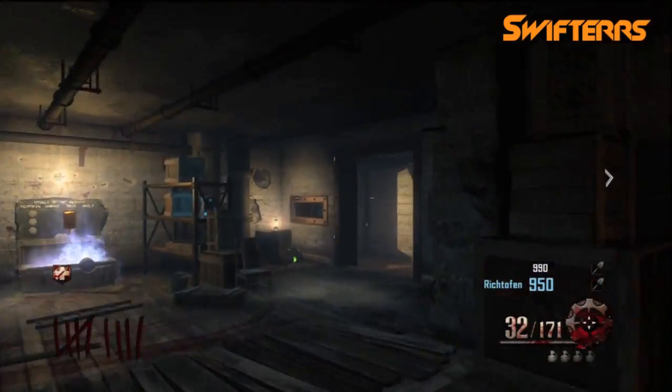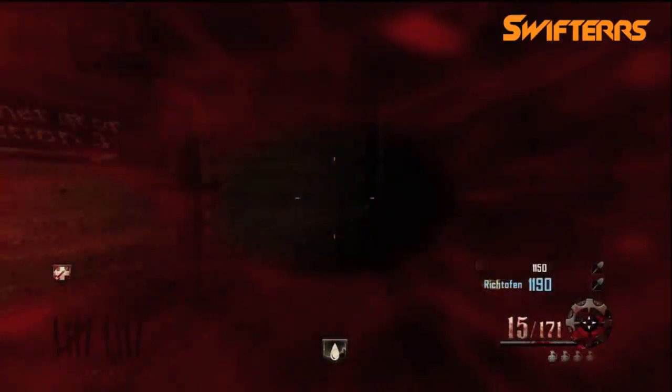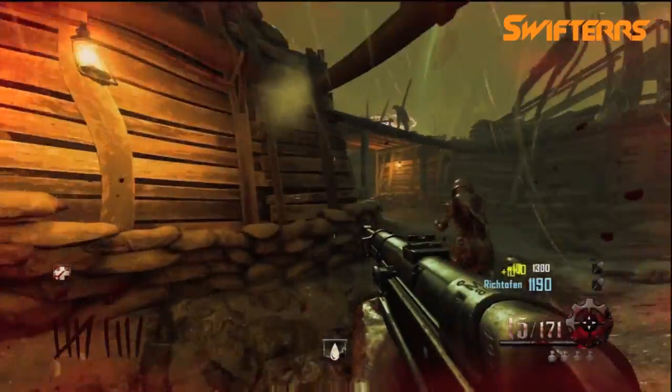Hey guys, what is going on? My name is Swifters, and today I'm going to show you the perk location of Speed Cola. From the spawn room, you're going to want to follow all of the signs to generator station 3 or pump station number 3.